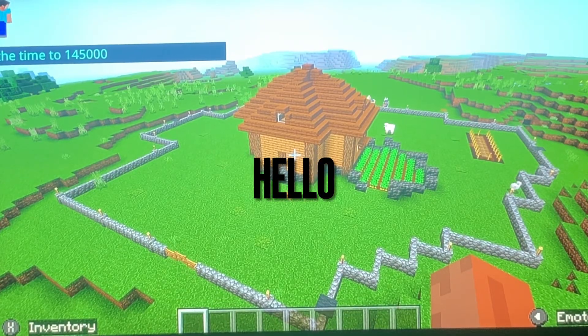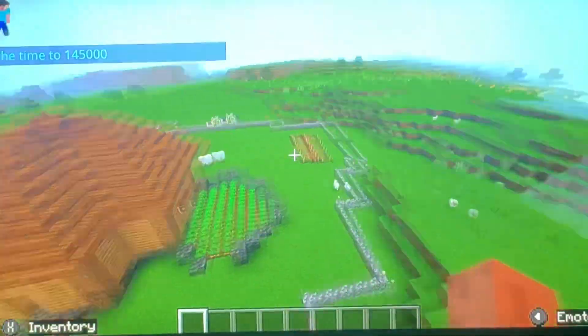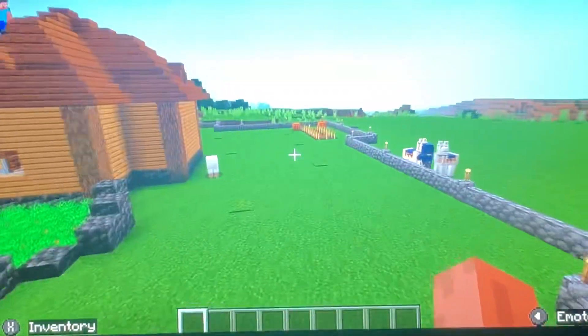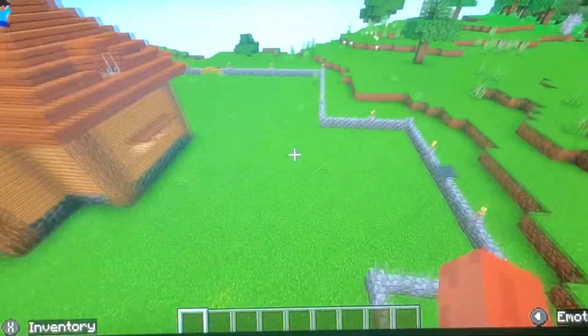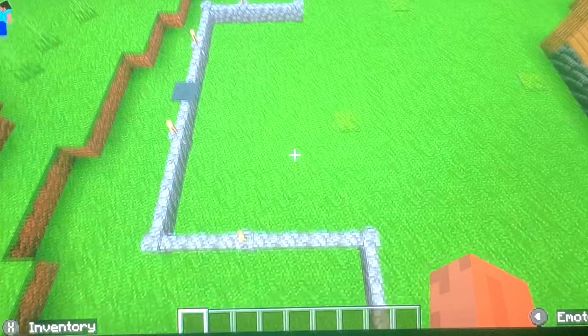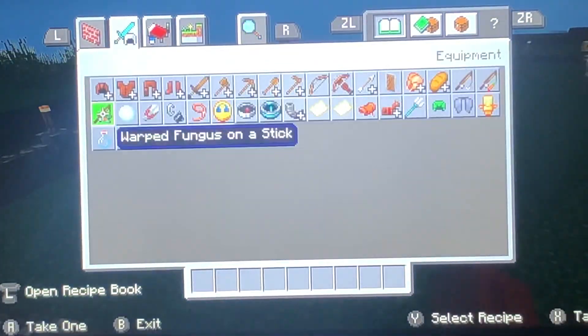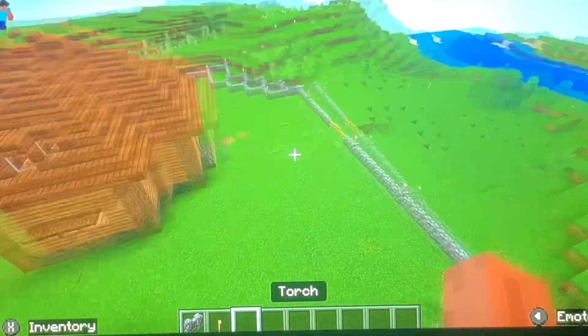Hello everybody! Today I'm going to be doing my next video. Last time on our Minecraft base guide video I planted some melons and pumpkins, as you can see. Now we just need to wait for those to grow. On this episode I'm going to be showing y'all a sugar cane farm idea and design, and also going to be expanding the base layout since it's getting a bit small at this point.